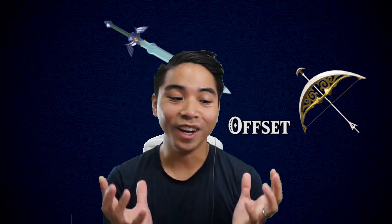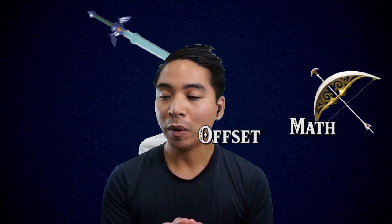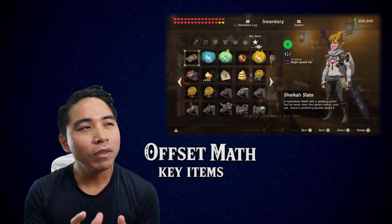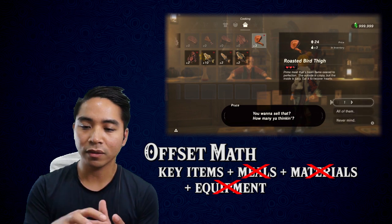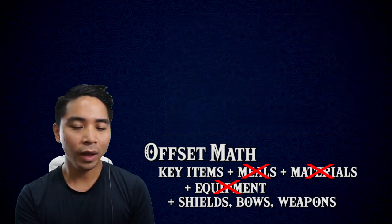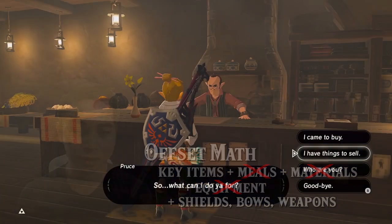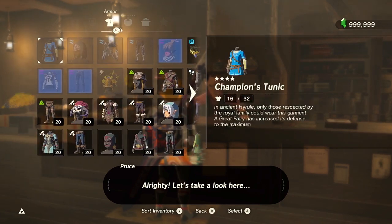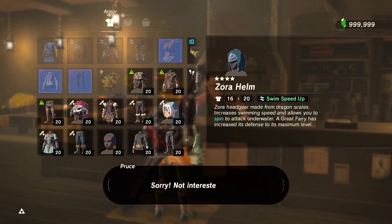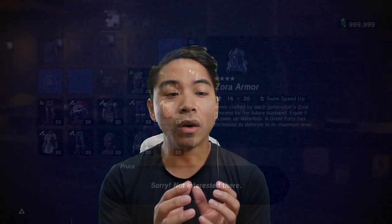Now the way to duplicate weapons, bows, and shields — like the bow of light or the master sword — you basically create an offset large enough to cover all the key items. You don't have to cover the meals and materials because you can just delete those. Then you create enough offset to cover the key items all the way up to the shields and/or bows and/or weapons. However, the problem is that there is equipment you cannot sell, so those will get duplicated and you'll be stuck with them, taking up inventory slots. There are ways to handle this, but that's for another video.